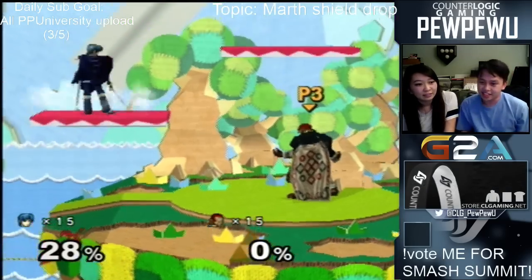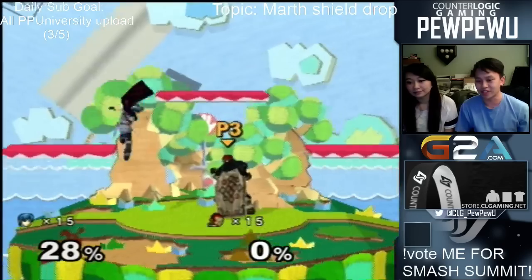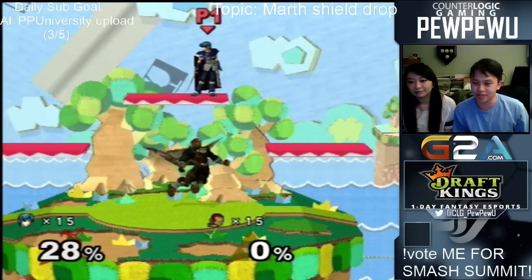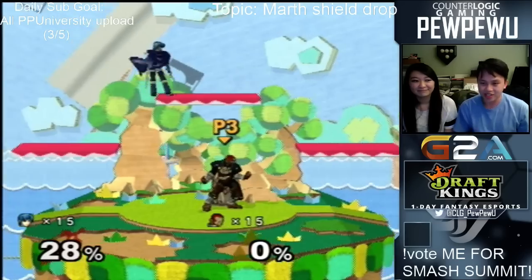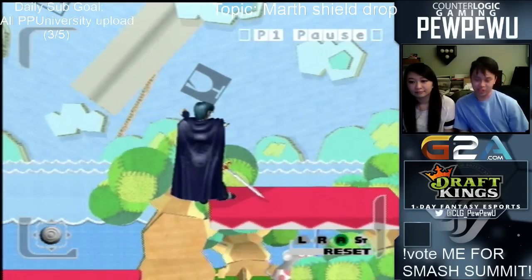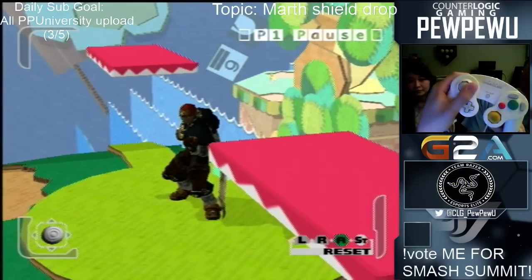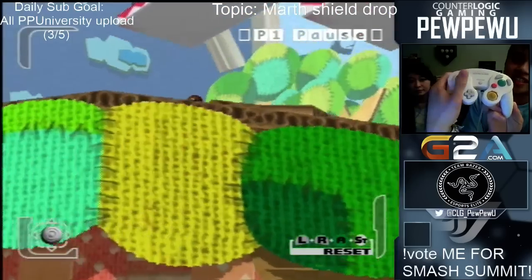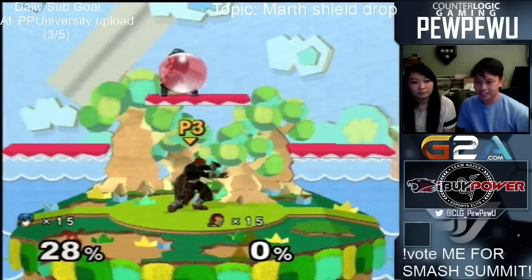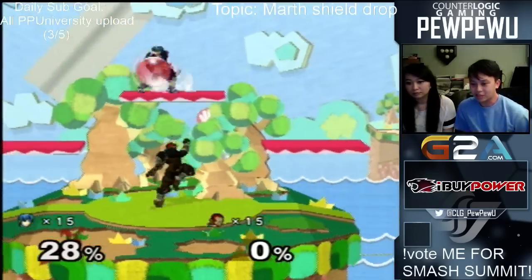Someone was asking in my chat about how to do a simple overview of shield drop techniques that Marth can do. I don't want to talk too much about how to do a shield drop, but the way that I do it — I'll show you on my control stick — I like to just hold one direction with my shield on, as I'm holding L right here, and roll it down. Just roll it down. That's how I like to do it, and you can see right here I just roll it and perform my shield drop.